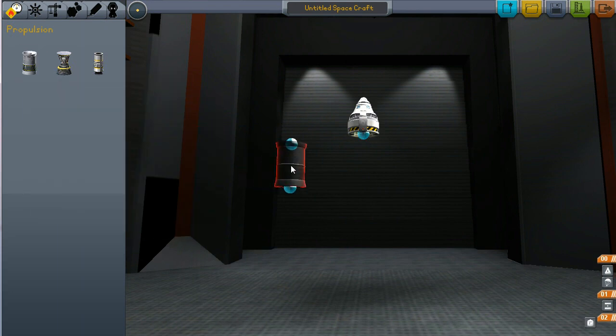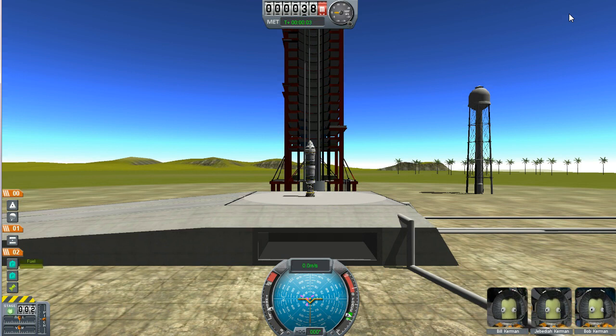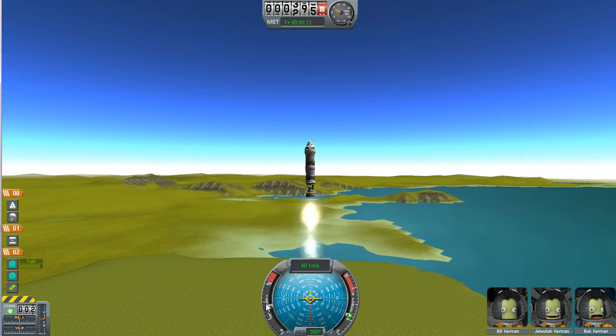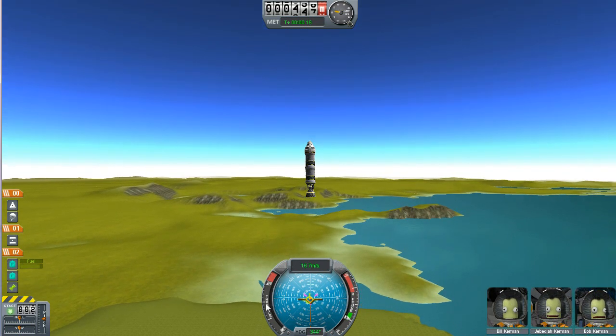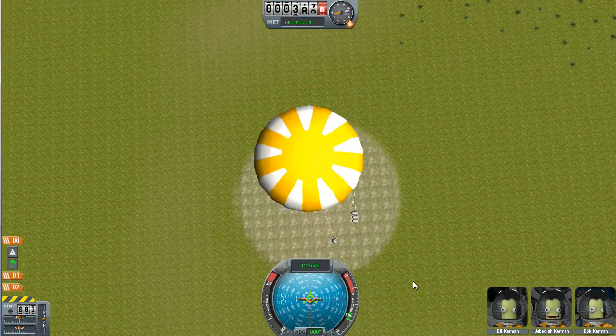We can use liquid fuel rockets. Now liquid fuel rockets are more expensive and heavier, but a little more powerful. What they really give you are two major things: the ability to stack fuel tanks — so here is twice as much fuel — and you can't stack solid boosters, they'll blow up, you have to sit them beside each other. The other thing liquid rockets allow you to do is accelerate and decelerate. I can move the throttle using Control to decelerate and Shift to accelerate. Then we separate everything and float safely down while our engine crashes on the launch pad.